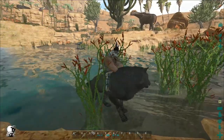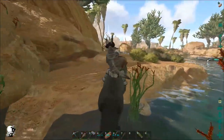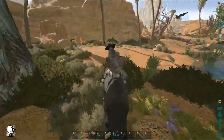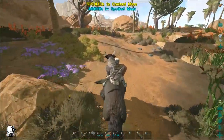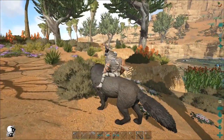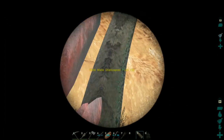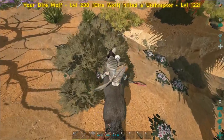Is there any critter around here that's really good at harvesting chitin? Maybe not. Oh, there's a utahraptor — does it have color patterns that make me think it's an alpha? No, it's just a regular male, level 122. Definitely not an alpha, that's tiny.